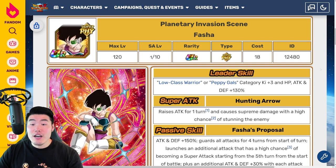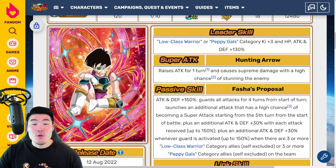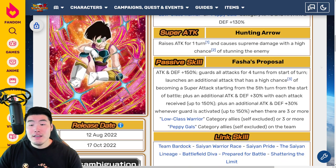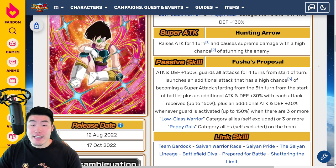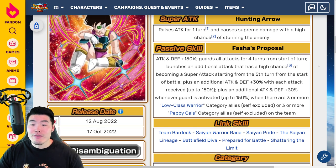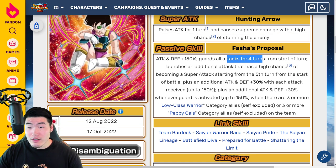Now let's quickly talk about the Fasha as well, who is also really good — just not as unique as the Chi-Li. Leader skill is low-class warriors or Peppy Gals category Ki plus 3, HP, attack, and defense plus 130%. Super attack raises attack for one turn and causes supreme damage with a high chance of stunning the enemy. Passive is attack and defense plus 150%. Guards all attacks for four turns from start of turn — really good.